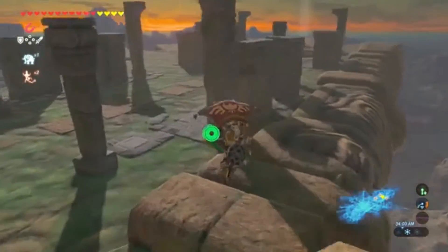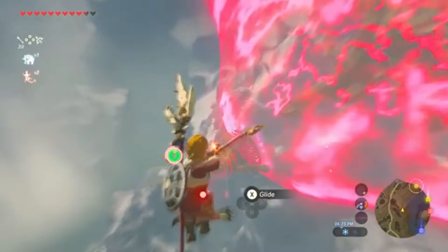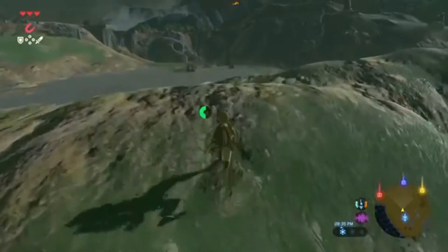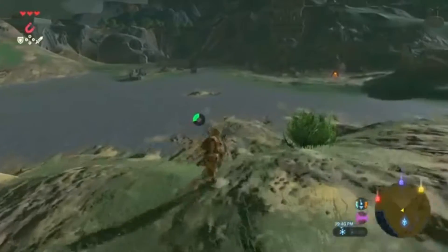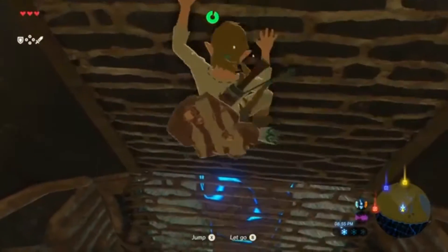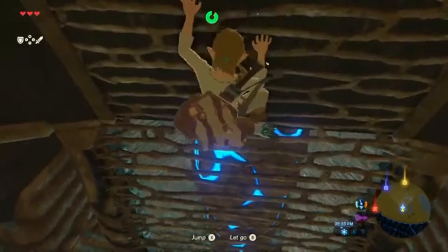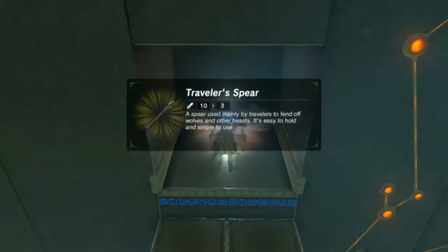Manually jumping into the air — also a first for the series — can also slow time if one grows an affinity for aerial archery. Pulling off these maneuvers is a welcome challenge compounded by smart implementation of a stamina meter that allows Link to shoot in midair, climb almost any surface, run faster, and paraglide off peaks and over the land. This ties in directly with the multifaceted rewards that are Sheikah shrines dispersed throughout the land.